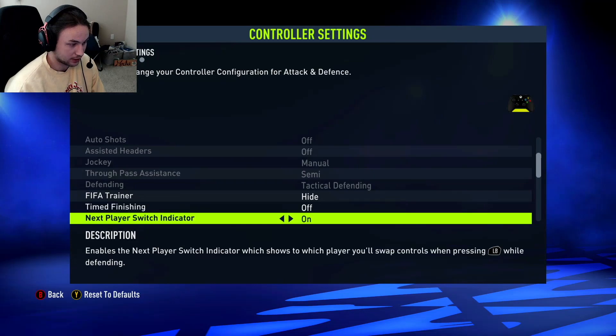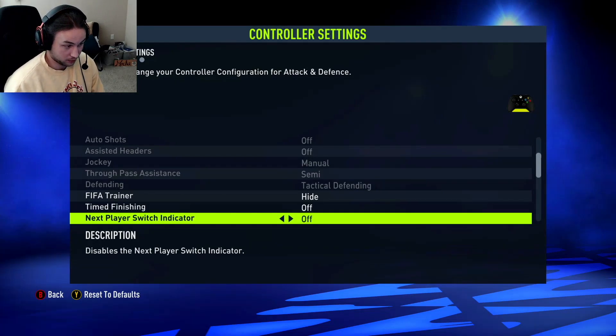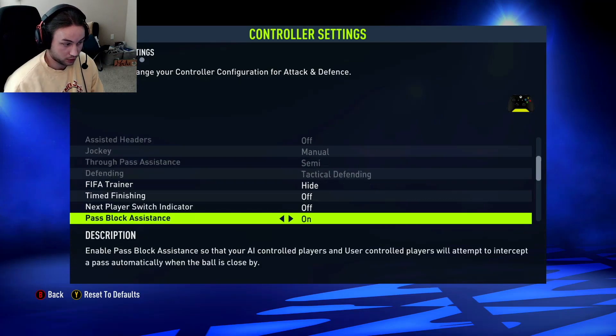Next, player switch indicator — that's the little arrow with the gray outline, at least on FIFA 21. It shows basically the next player you're going to switch to. I didn't like that, it messed me up, so I never had it on and I'm going to have it off again. But a lot of people had it on, so feel free to keep it if you like that setting.